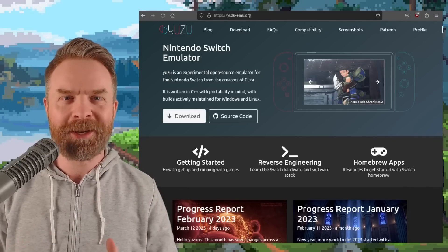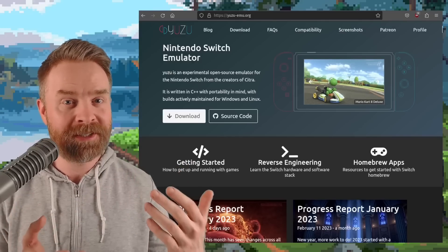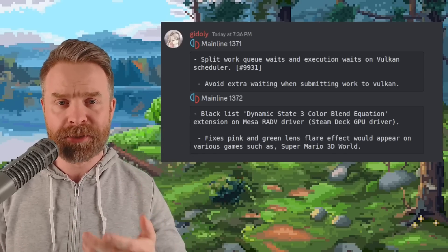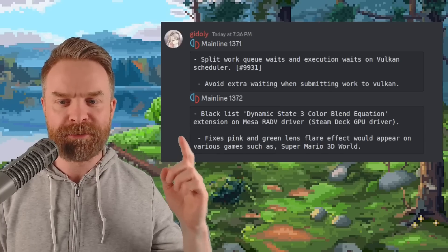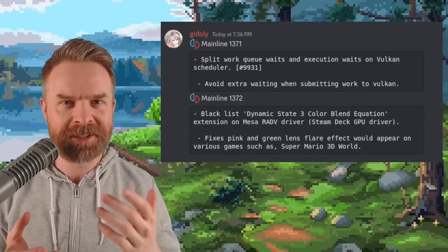Speaking of Yuzu helping out Skyline, next up we're talking about Nintendo Switch emulation on PC — or the Steam Deck — with Yuzu. Yuzu just got a brand new update; Mainline 1372 is the latest version at the time of filming. This update fixes the pink and green lens flare effect that would appear on various games like Super Mario 3D World on the Steam Deck.